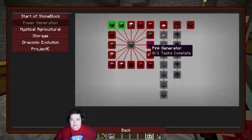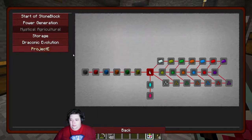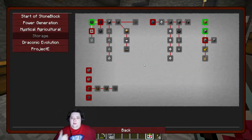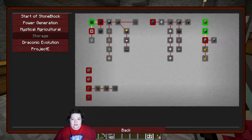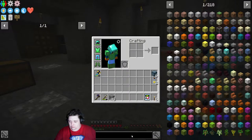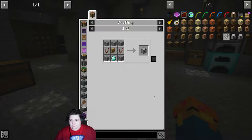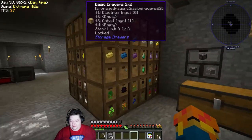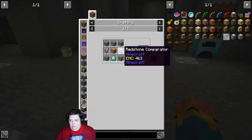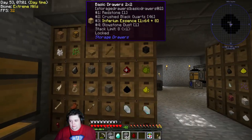We can keep chugging away on power generation. I definitely want to keep doing power generation, but maybe we're okay for now. We could actually finish off this and do a drawer controller — sure, why not? We need a diamond. Do I have a diamond? Yes, I do. Some stone, one of those, and some comparators. A lot of stone. Some of these.